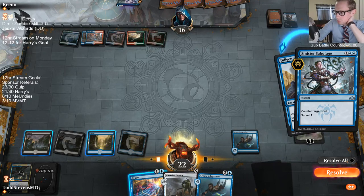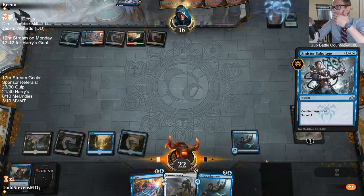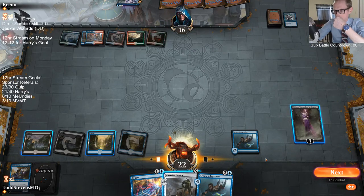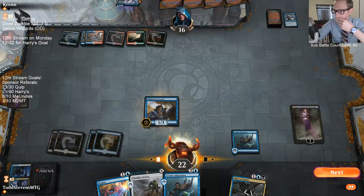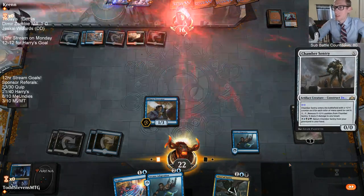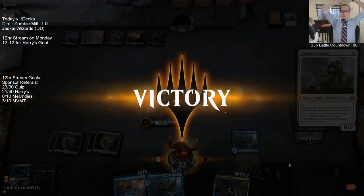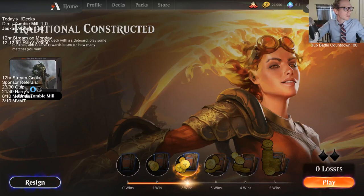They have to have another Sinister Sabotage — witness my power! We got them! We beat Temur Reclamation — that's certainly a feel-good. It's nice — counter spell, and we get to recast it from the graveyard. Our deck is great!